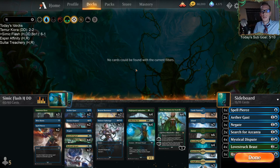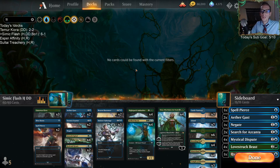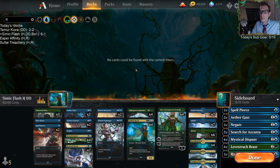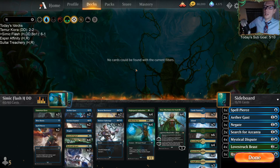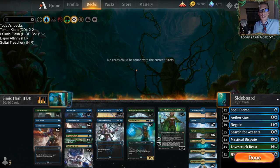That's it for Simic Flash. We're moving on to Esper Affinity and Sultai Treachery - a couple of pretty sweet decks, hope you check those out. If you're watching on YouTube, leave comments about what you're excited about with Theros, hit that like button, and let me know how flash is treating you in Historic. Thank you so much for watching and I'll see you in the next video.